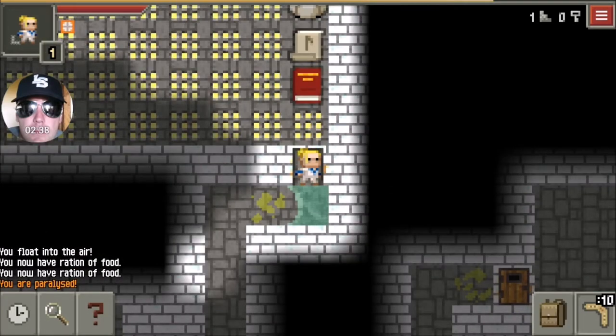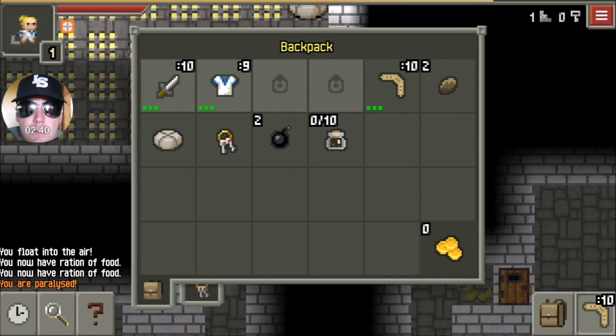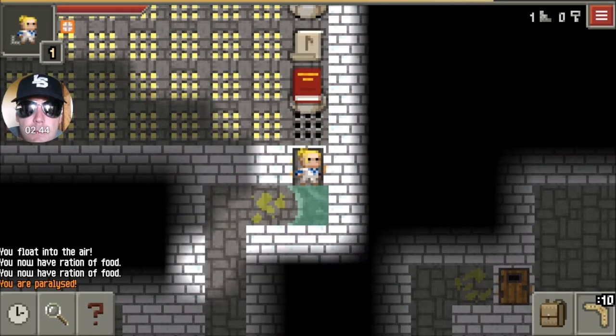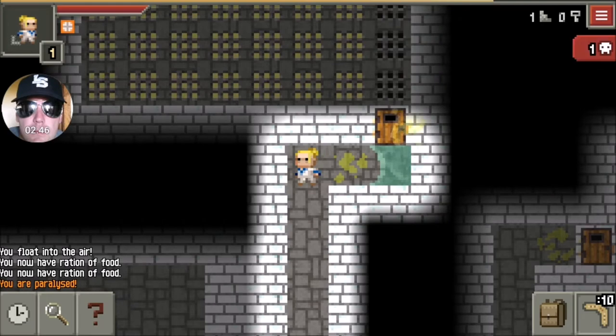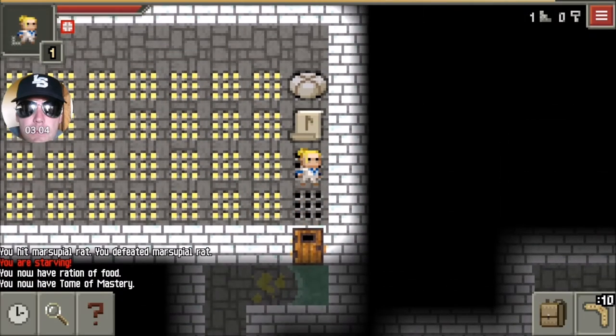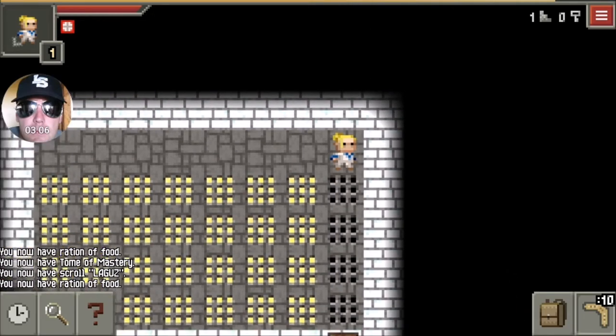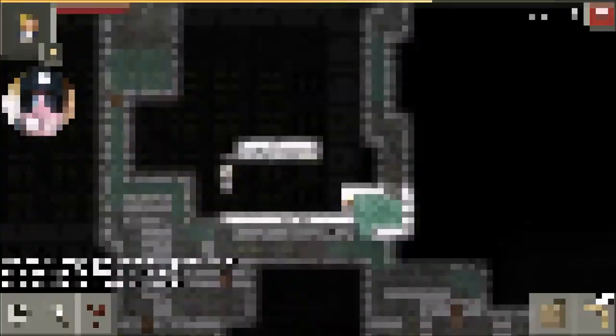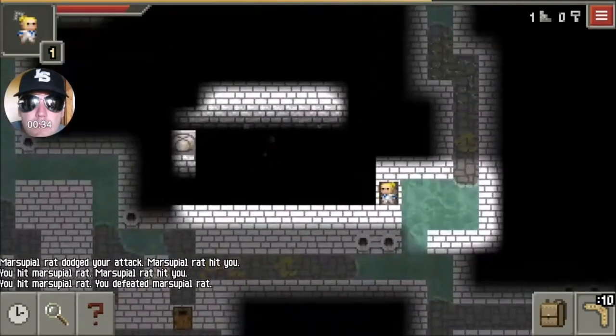Come back and pick up that food ration - I got paralyzed there. But then you can go ahead and just throw the food ration on the first trap. And even if you don't open the door, the room will clear out. I just do it so I can see in there so I don't walk into it. Then go ahead and pick up your items after the gas is cleared out and pick up the item you're after.